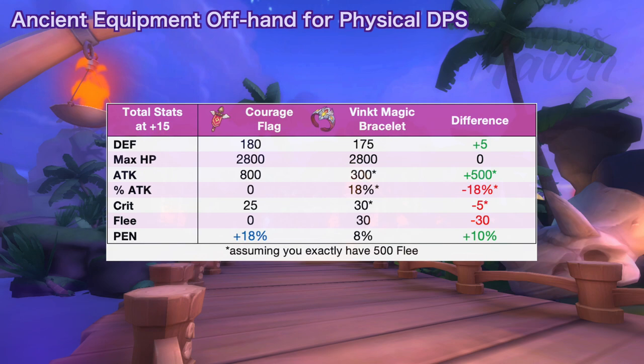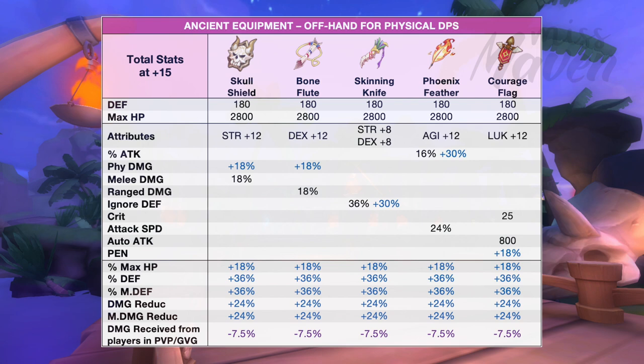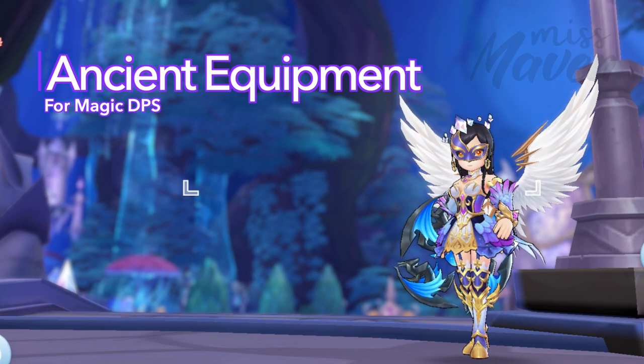The other random attributes that you can get for these offhand are as follows. Next, let's discuss the ancient equipment for magic damage dealers.